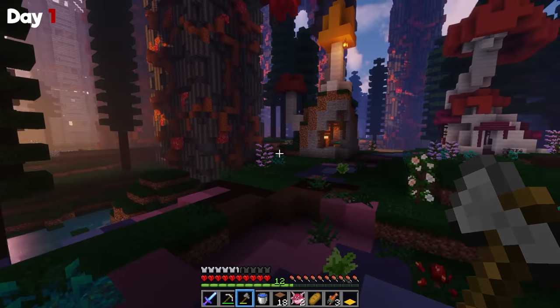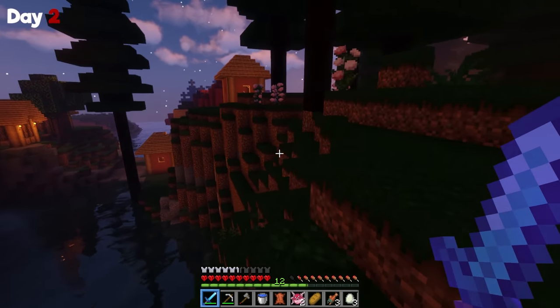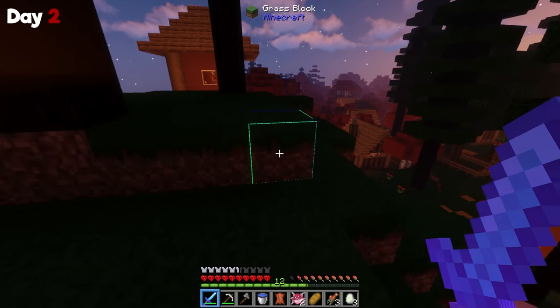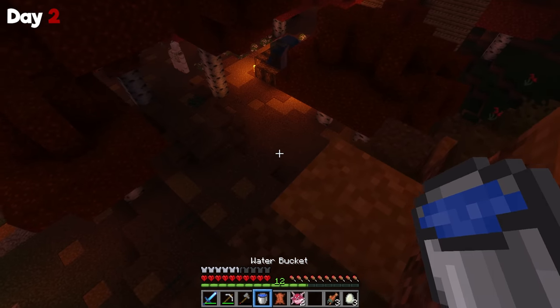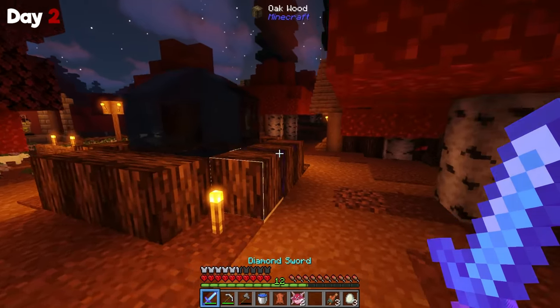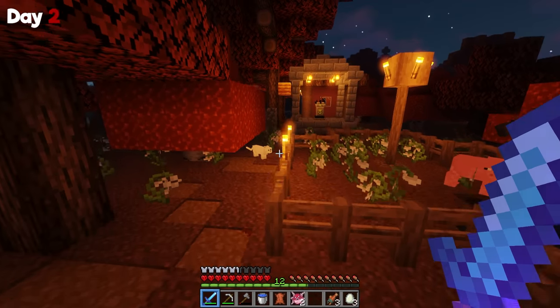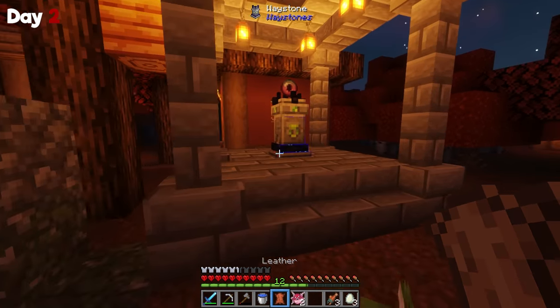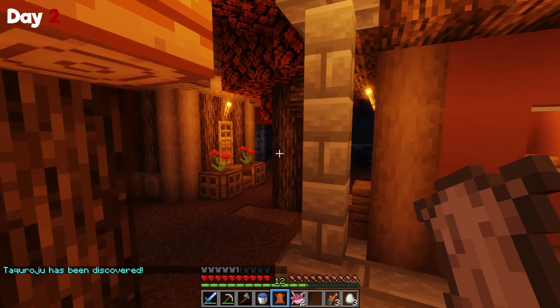Oh, this is going to be a fun 100 days. As the sun rose on day two, I found myself in a village — that means there have been three structures in the past 20 seconds basically. Better Minecraft is full of really cool structures, and this is a normal village, but it does have one super cool thing: every village has a waystone. With this thing I can go anywhere — if I discover the other waystones, I can teleport using one level of XP. That's going to be very useful later.